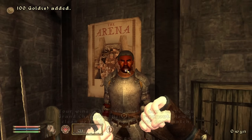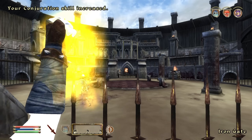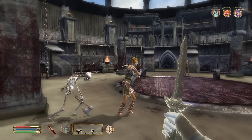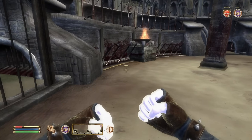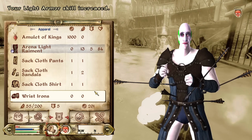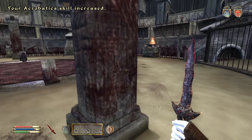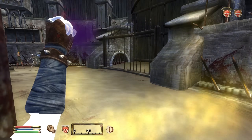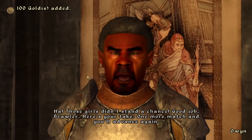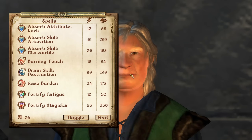I jumped straight into the next fight, which was one I was dreading — a multiple opponent match against the wood elf sisters, one with a bow and one with a greatsword. The sword bearer came charging in and took great chunks out of my health, while the archer kept nailing me from afar. This was the first match where I needed to pop potions — I drank one Potion of Healing and continued. I managed to defeat the sword-wielding sister, then finished the archer with my dagger. With the 100 gold payout, I finally had enough to return to Edgar's Discount Spells and purchased the Summon Scamp spell, feeling confident about the next few fights.